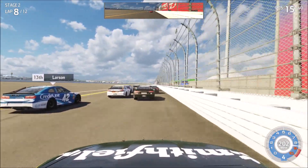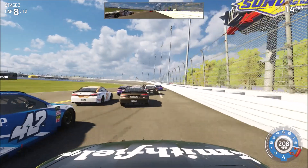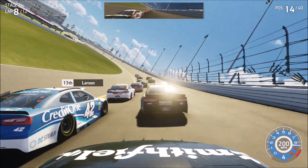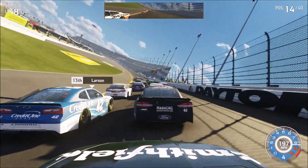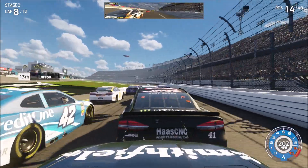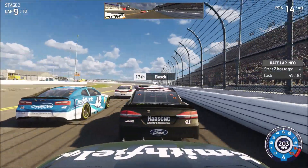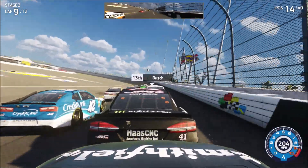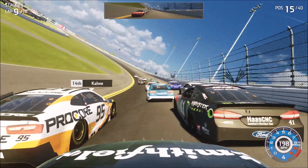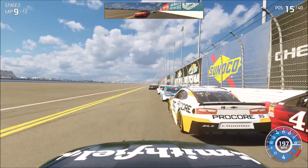I'm holding on to Kurt's draft, but in the corners we get really slow. Not too sure how long I'm going to stay up here. I'm kind of concerned that the bottom lane behind us is going to group up, and we probably won't be able to get down to the bottom of the track if that's the case. We're going to bump-draft Kurt Busch a little bit, pushing him up to our other teammate Kevin Harvick — that's what teammates are for. Now I'm about to be a bad teammate because I'm going to go to the bottom. Sorry, Kurt, and I will follow Casey Cane.